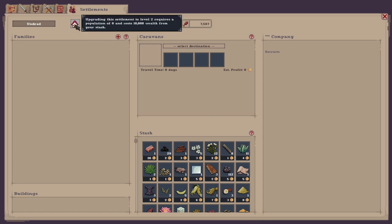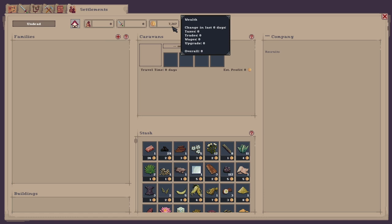First of all, what you need to upgrade your settlement: if you go onto the settlement tab and come up here, it tells you that you need zero population and a cost of 10,000 wealth from your stash. I've got 7,317 gold at the minute, so I'm going to show you a really quick way of getting that 10,000 gold to upgrade your settlement.